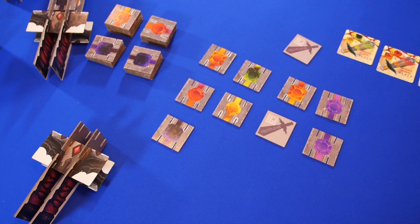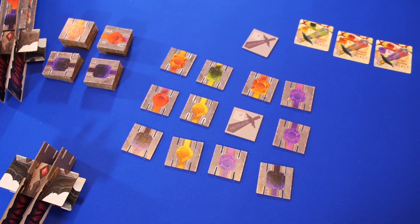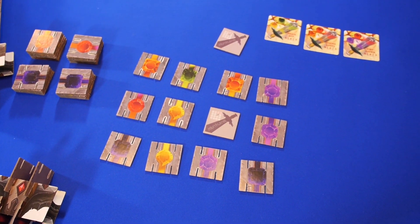For a two-to-three-player game, a four-by-three grid of tiles is laid out on the table, and for a four-to-five-player game, a four-by-four grid is used.